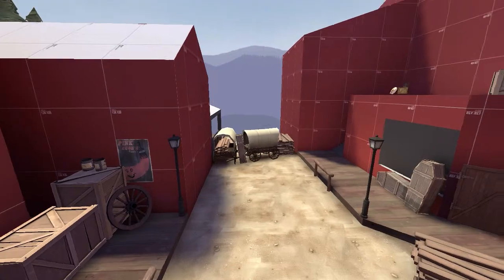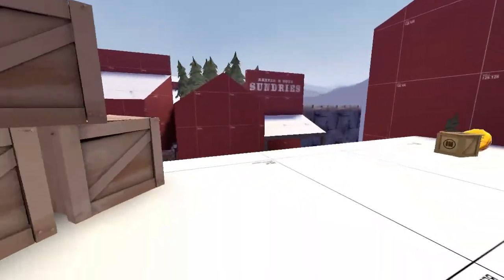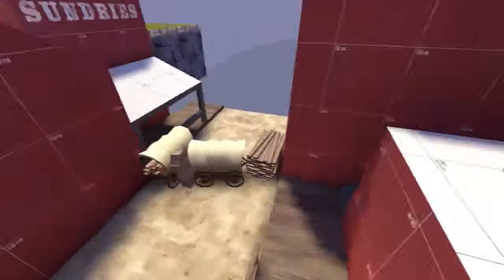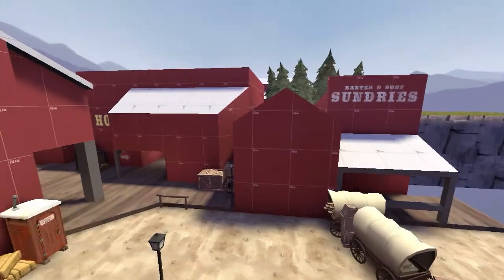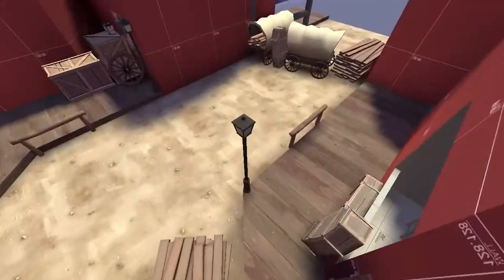You now have this building which just leads to a flat wall, so you no longer have to worry about thinking you can jump on top of it. The way it looks, I can't imagine any player thinking they can actually get on top of that and that it would be an open area to go to.